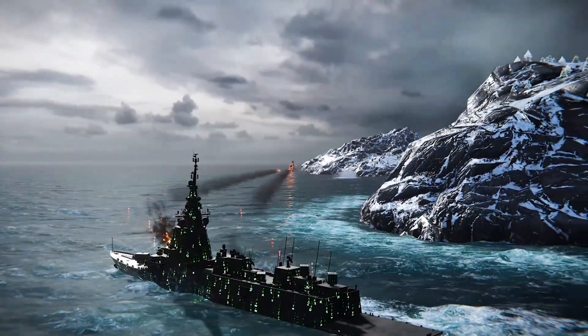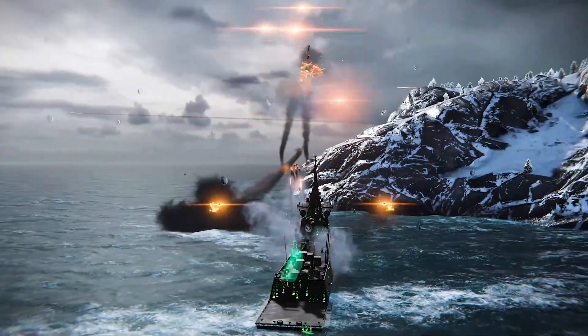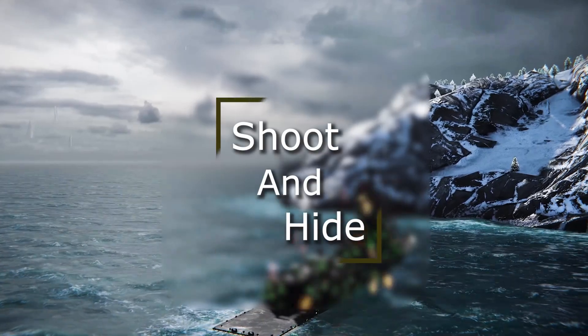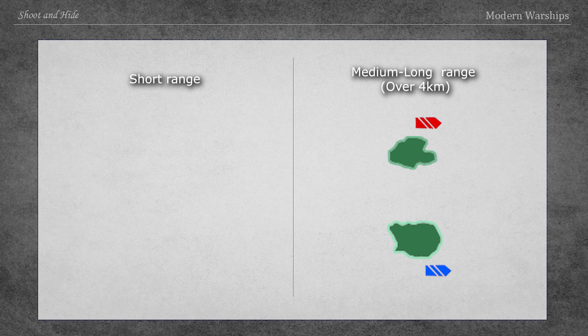The first situation you encounter in a game of Modern Warships is a confrontation between enemies behind cover. These hide-and-shoot situations are the most basic but most difficult of Modern Warships combat. There are two situations in hide-and-shoot: one is a medium-long-range fight, where two cover situations each have cover over four kilometers away, and the other is a short-range situation, where they face off with one cover in between.